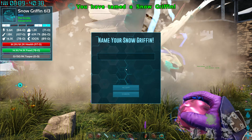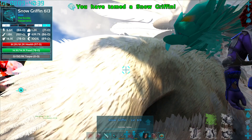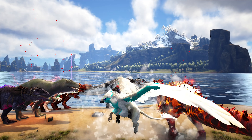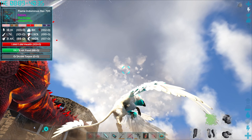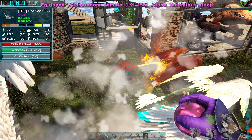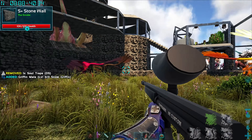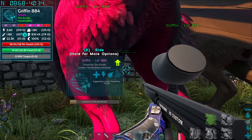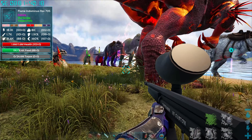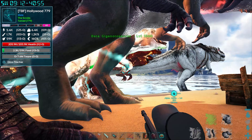No luck - it's a snow griffin! Not what we wanted, though it does look really cool with the blue and white together. But I really didn't want a snow, and the weight stat is pretty bad - can't even carry me. I'll wait on the gestation for another baby. Also need to work on one more evolution we're missing from the bigger creatures.